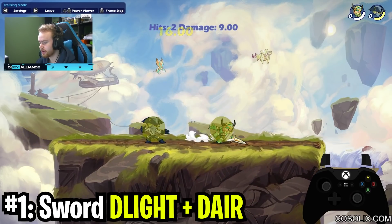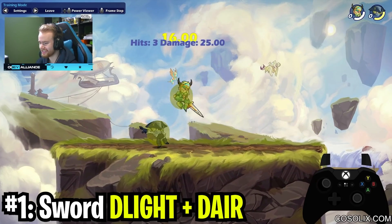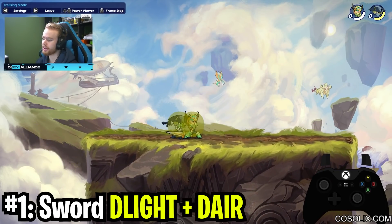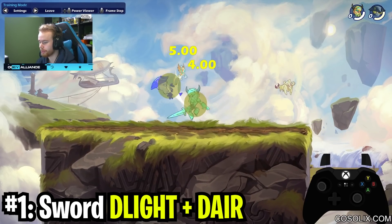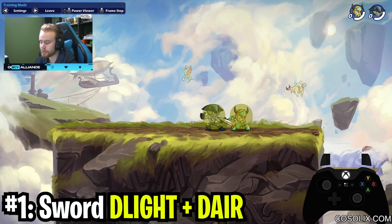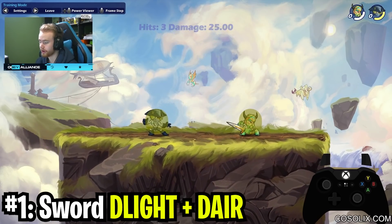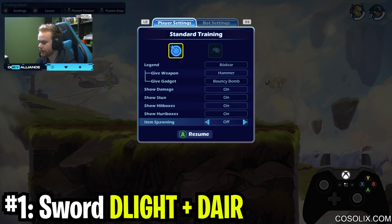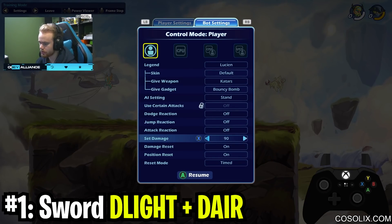Notice how I'm holding it diagonally downwards instead of going vertically. Vertically it takes too long to get over your opponent. If you hold diagonally then you get to that sweet spot in terms of movement a lot quicker. And the reason why this combo is so good is because at almost all health it sets up in a place where you can get a follow-up.